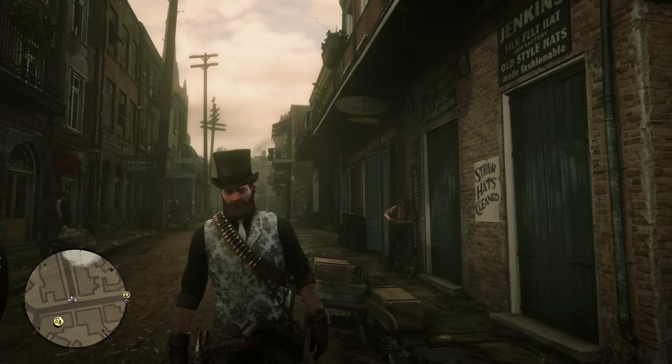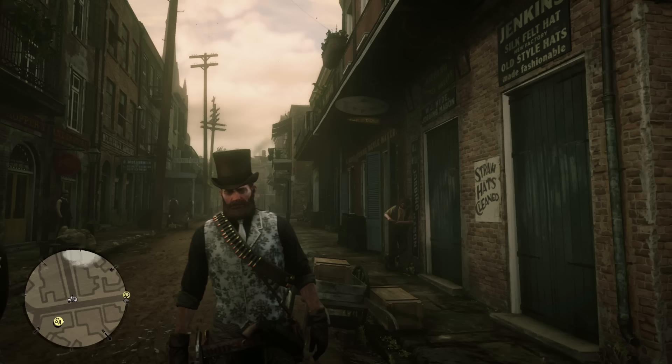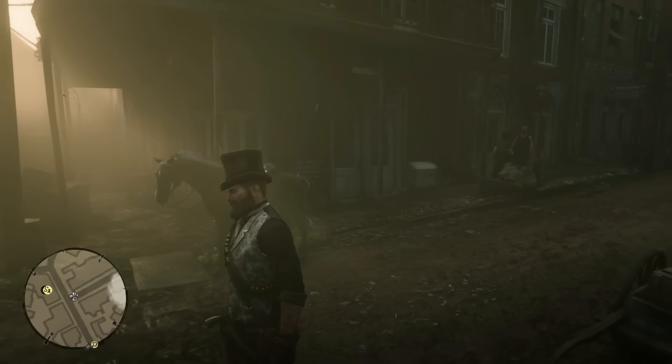Today's video is going to be about how to hunt and kill a vampire in Red Dead Redemption 2, how to do all of that, and also get his unique dagger. Hunting this vampire is not like a traditional quest in Red Dead Redemption 2 — it's not initiated at a start point with a tracker.